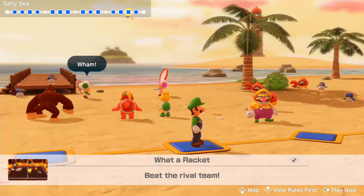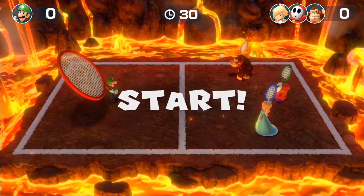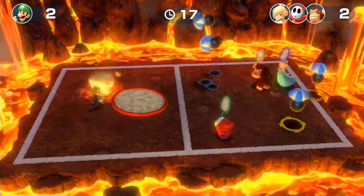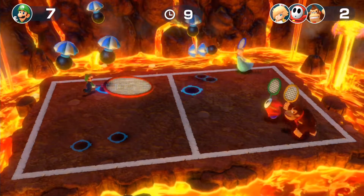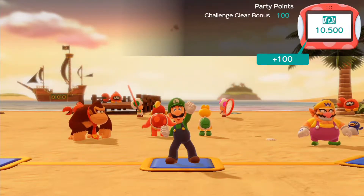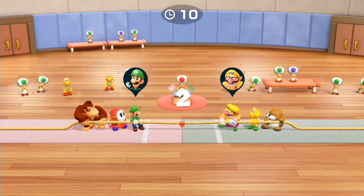Next up is Water Records, where we need to beat the rival team. A good thing about this minigame is that it's super easy, because being in a team of one gives you a really good advantage. You might actually have a slightly easier time on this particular minigame than a team of three. We're now coming across into the final minigame in Salty Sea — Pull it Together.